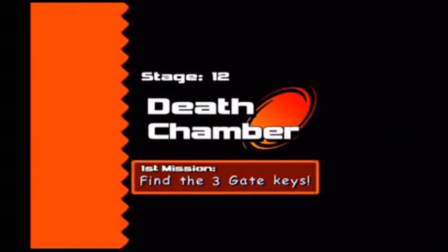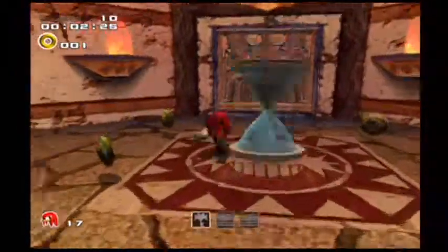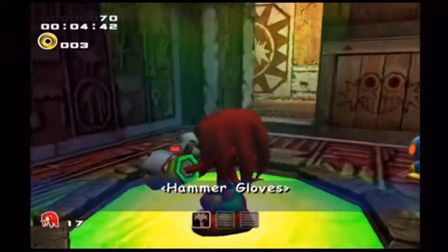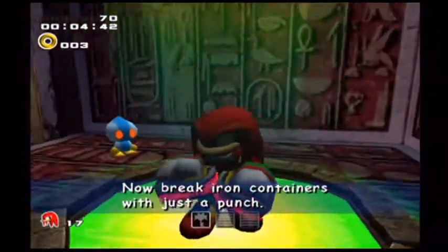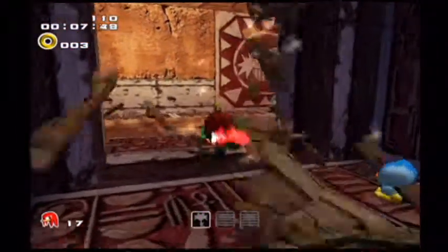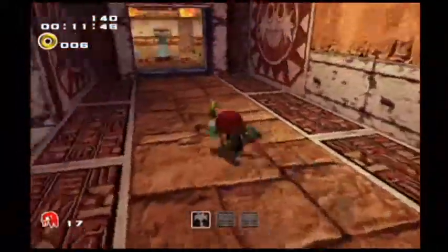We ended up in Death Chamber, Stage 12. Rather than finding three pieces of the Master Emerald, we're going to find three gate keys. Before you start the level, I would suggest grabbing the third upgrade for Knuckles known as Hammer Gloves, which are basically equivalent to Fighting Gloves from Sonic Adventure 1 — except his attack range is now a lot more powerful. Quick cut — sorry about that folks, I have to restart the whole level because I got confused and lost.